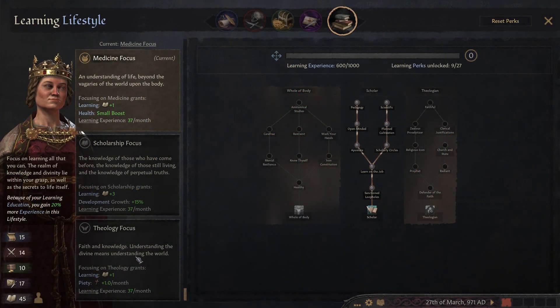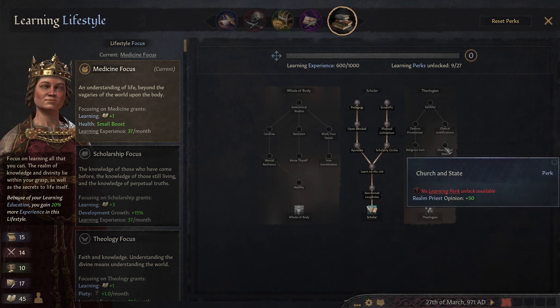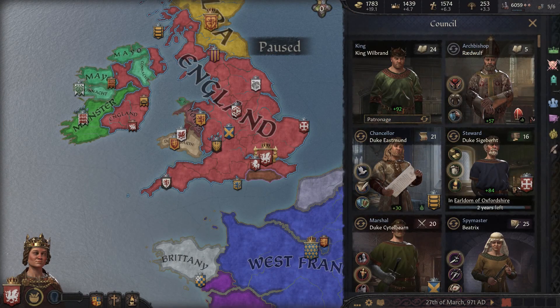As you can see, I could get even more piety by going into the theology focus for plus one piety, but I don't need it right now. If you really wanted to work on making a new religion — which requires a lot of piety — you can focus on theologian and max out that tree.